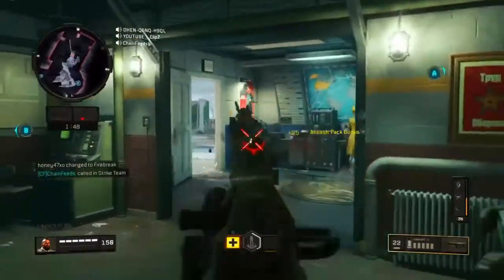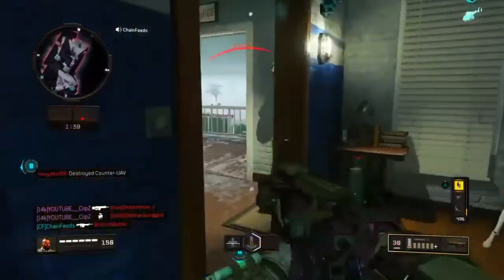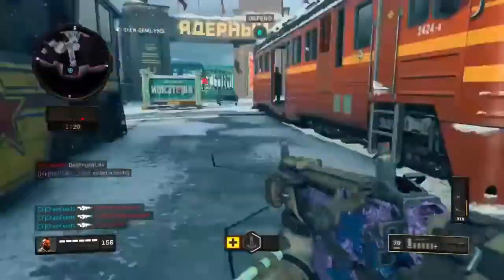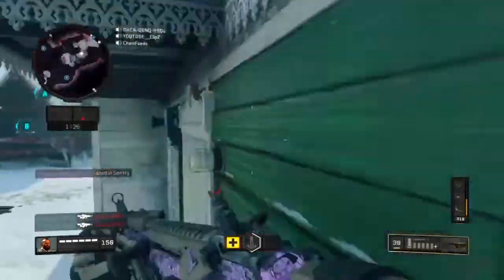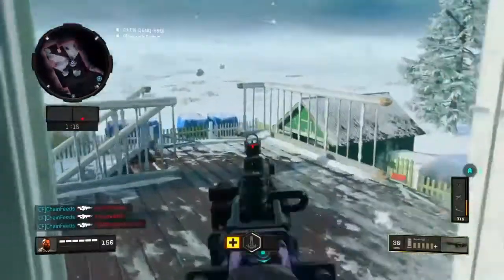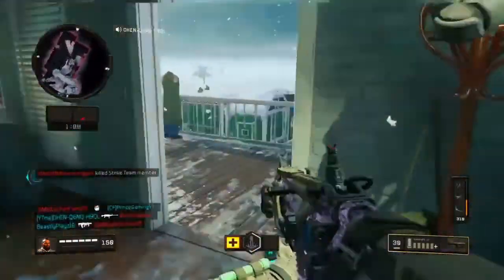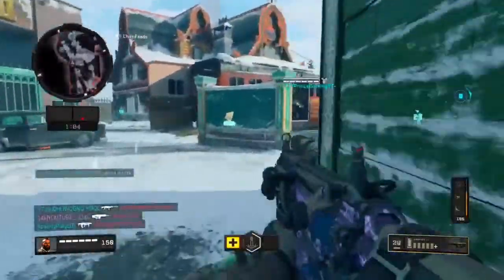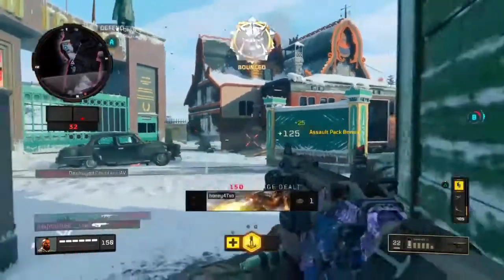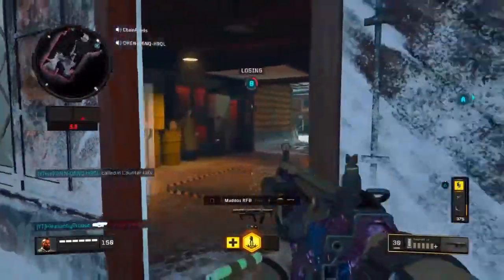I think it's like a one-second spawn protection. Set up spawn, set up spawn. Purifier is so OP, what the hell. I need assault back over here. There's two people on B — let's go, everyone just run back to spawn. Don't kill him, everyone just run back to spawn.